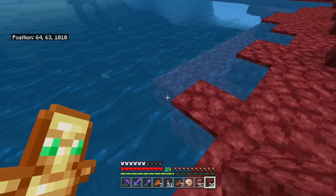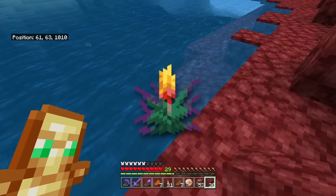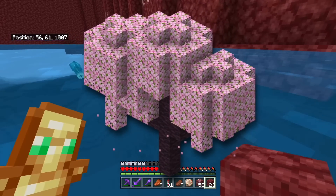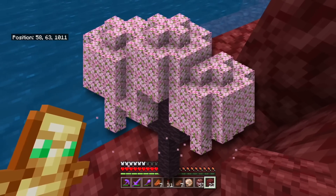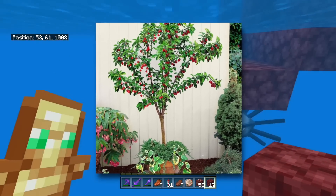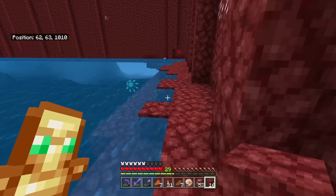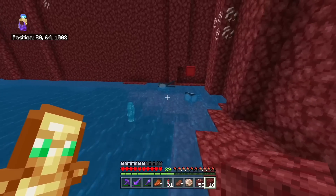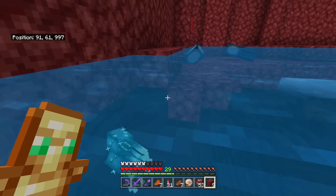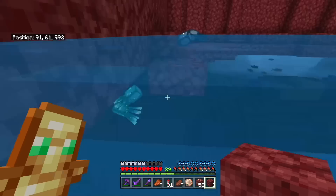The other interesting debate we've been having as a result of 1.20 is because there are quite a few decorative-only blocks in this update. I think the torchflower is the one that really sparks the biggest conversation. The cherry blossom leaves too — a few people have said shouldn't the cherry blossom leaves drop cherries. And obviously they're not cherry leaves — a cherry blossom is just a type of flowering stage that exists in plants. The more interesting debate is: does it need to have a use? Can cherry blossom leaves be valid just because they are pink and they're pretty? I actually think the answer is kind of yes. It's weird to me that the answer is yes, but I actually think it is.